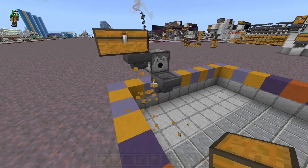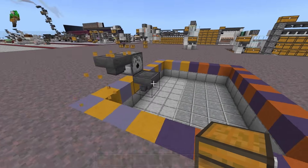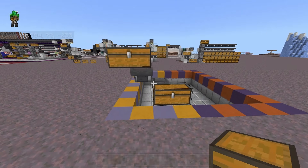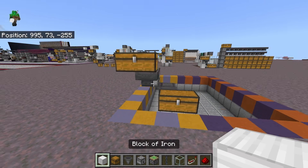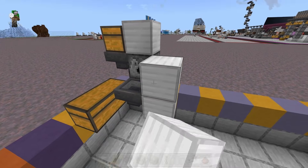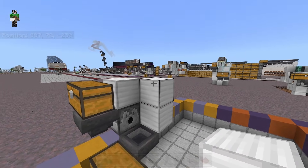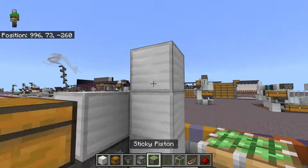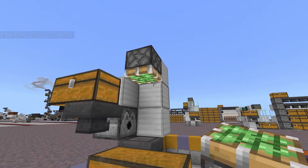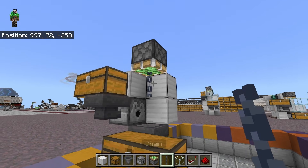The top left chest is going to be for your input, where you place your shulkers to be unloaded. And the bottom chest is where the empty boxes will end up. Then we're going to place a solid block on top of the dispenser, a temporary block down here with two solid blocks on top of it. Then another temporary block up here so that we can place a sticky piston next to this block, pointed down directly above the hopper. Then break out that temporary block and place a chain on the sticky piston — a vertical chain.